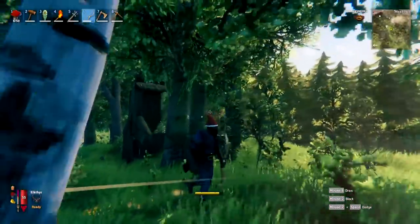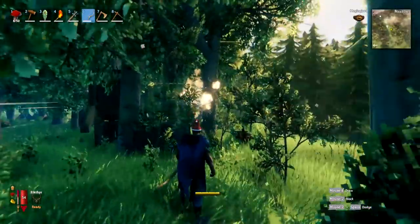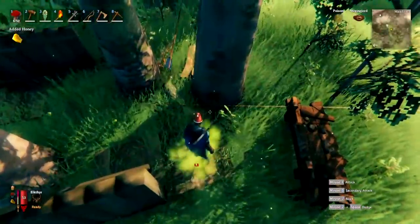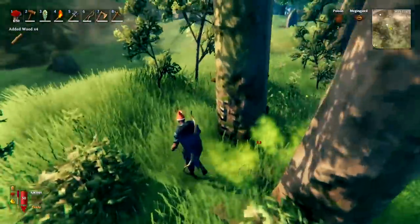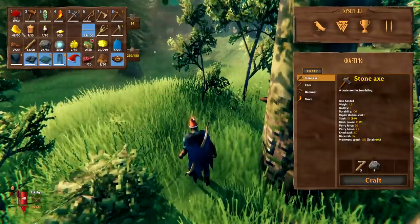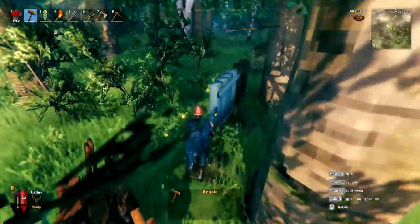If the beehive is stuck on a tree and not coming down, the best thing to do is use a bow to shoot at it, because if you get too close the bees can attack you. Once it falls, you'll get honey and a queen bee. Do be careful about going in to collect it too quickly as you will take damage. In my inventory you can see we now have a queen bee and some honey.